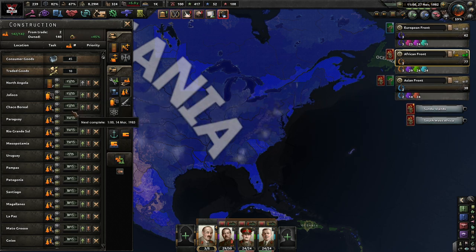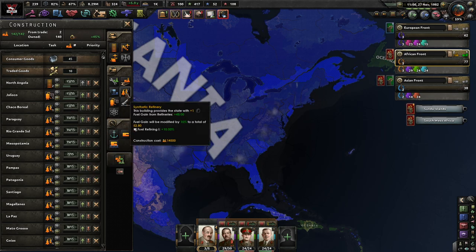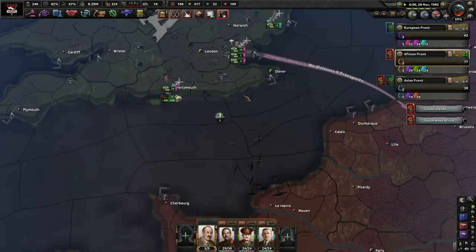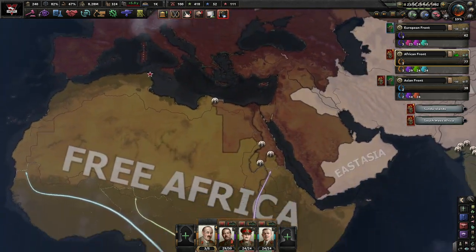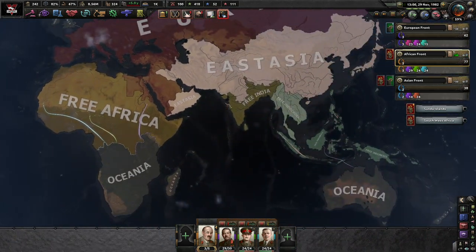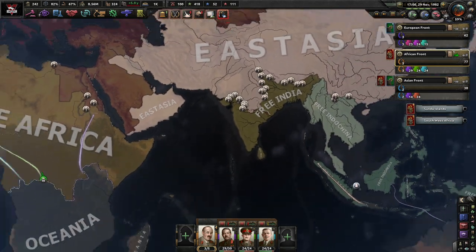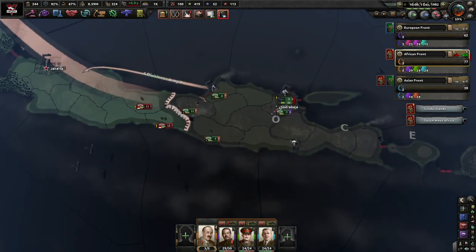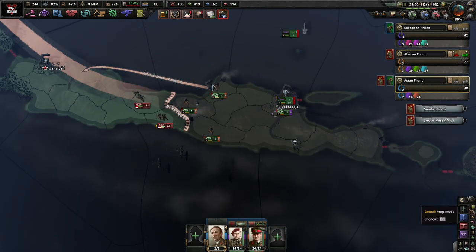How long does it even take to build? I have no idea. March 14th. Oh, they're actually a little expensive — $14,500. I literally never build fuel depots. But of course, most of the time, I'm not at war with literally everybody.